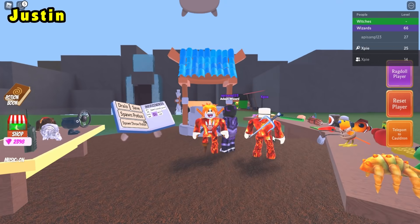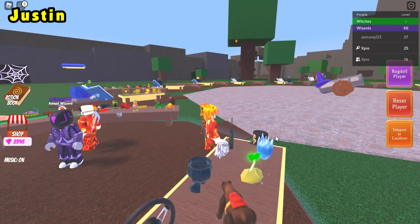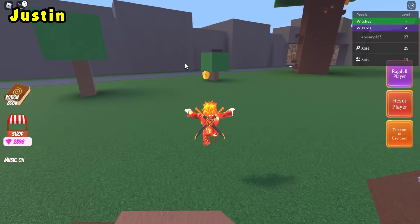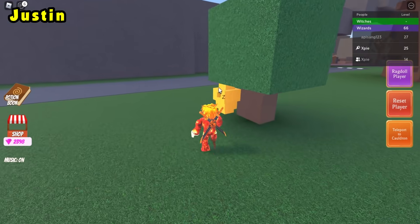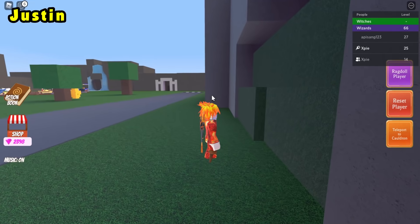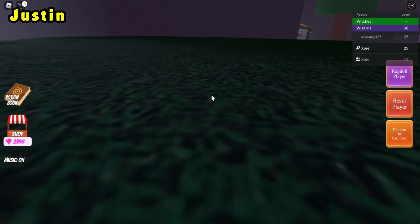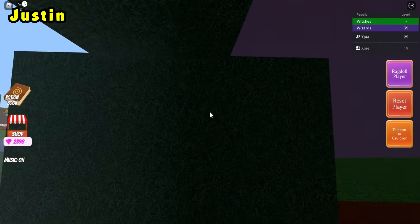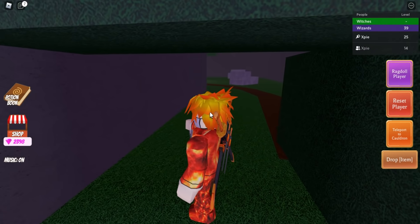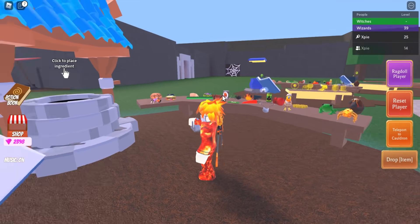The next ingredient is the Justin or Rocky ingredient. Head to the sleeping beehive again and go behind it into the cave. When you get to the bushes, zoom in and go to the left corner. Click the rock, then teleport back to your cauldron and place it in.